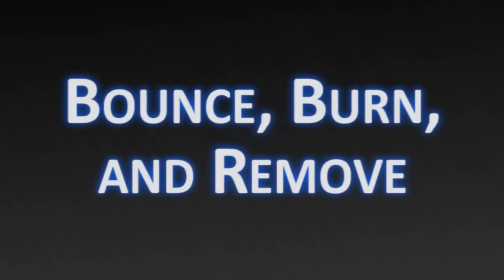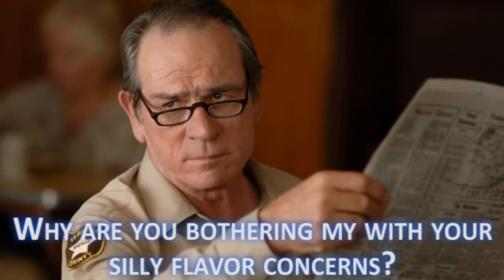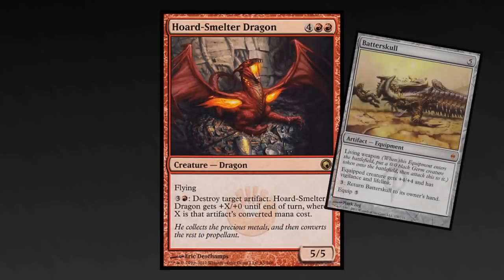Of course, Red-Blue can't kill much, so sometimes you have to get creative with removal, but Bounce spells are much better when you get to copy them. Horde Smelter Dragon: apparently when this guy smashes artifacts, it just makes him angry or something, but we don't care about flavor - just that we hit their Batterskull and now they're about to take ten to the face.